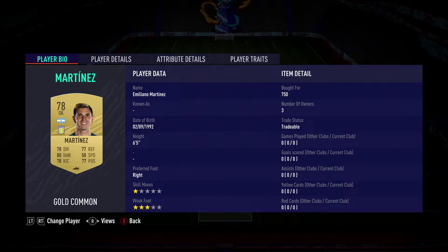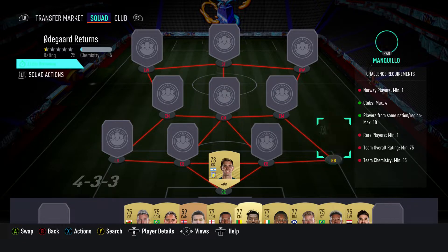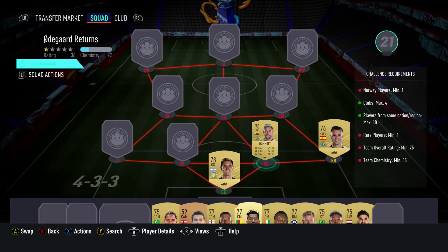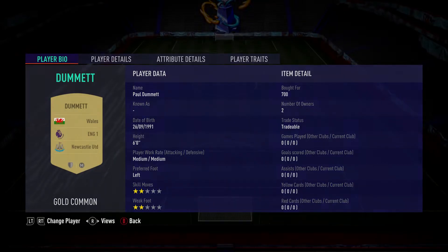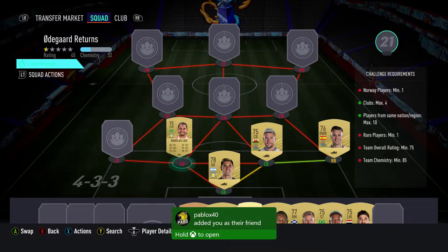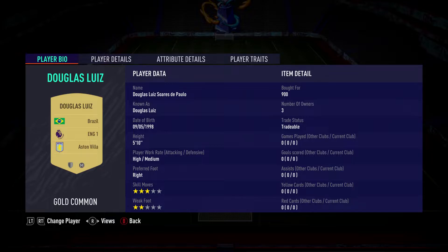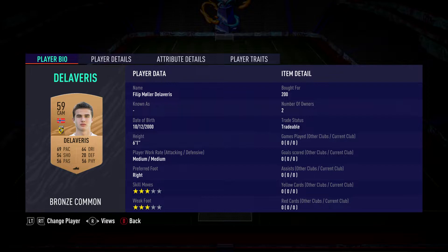In goal we've got Emiliano Martinez, bought for 750, plays for Aston Villa in the Prem and is Argentinian. The right back is Javier Manquillo, bought for 650, plays for Newcastle United in the Prem and is Spanish. The centre-back is Paul Dummett, bought for 700, plays for Newcastle United in the Prem and is Welsh. The centre-back on the left is Douglas Luiz, bought for 900, plays for Aston Villa in the Prem and is Brazilian.